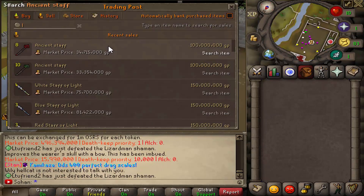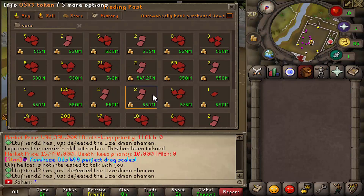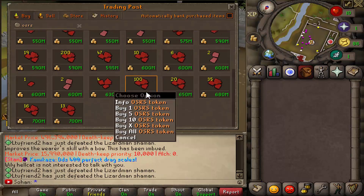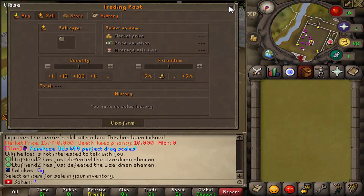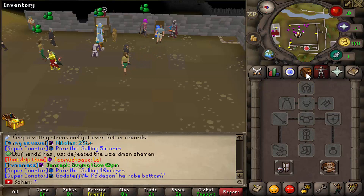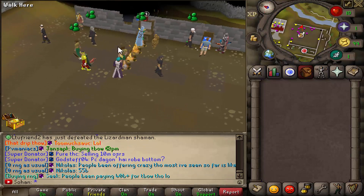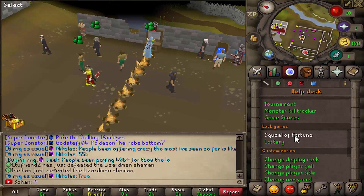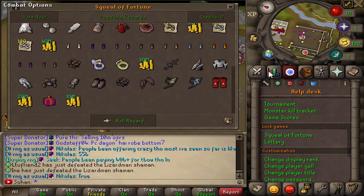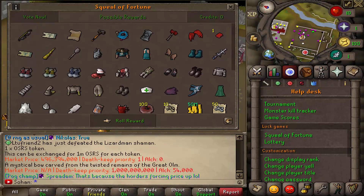They also have a fully working player-owned shops where you can search for any items you want. For example, if you wanted OSRS tokens to cash out to Old School, someone's literally selling 100 mil on Old School for 630 mil each. Voting gives a lot of rewards - there's a five percent chance of getting one more Old School every time you vote, and you can also get Squeal of Fortune tickets from voting, which can reward you with Old School tokens and a Twisted Bow.